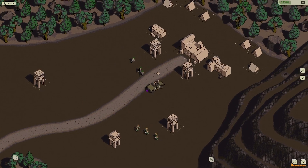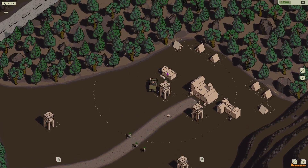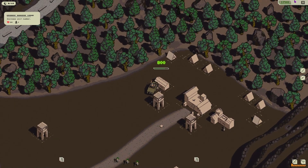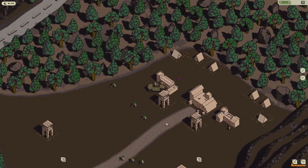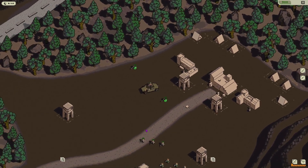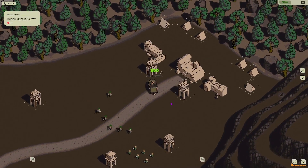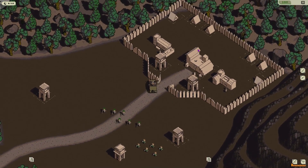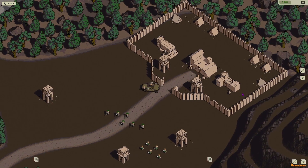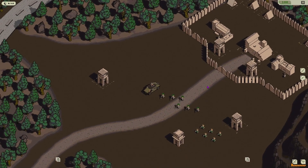I'm going to upgrade the sniper dudes — upgrade them again. I think it's a good tutorial. Build a wall — oh yeah! It's like a little military camp, that's pretty cool. Let's send in the next wave.